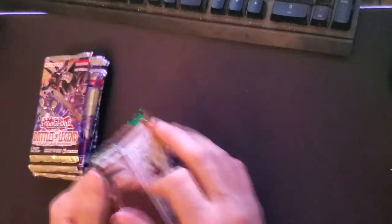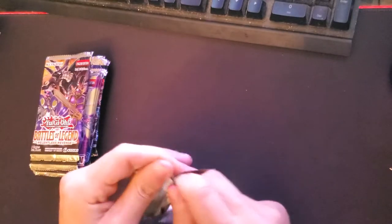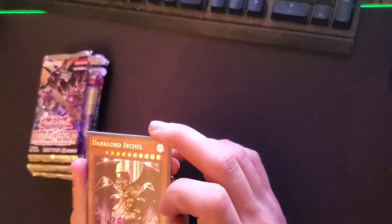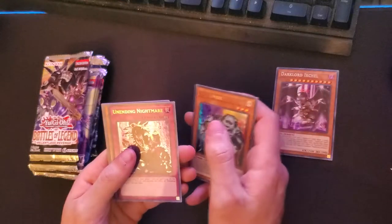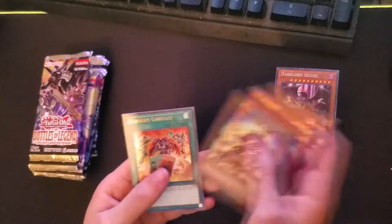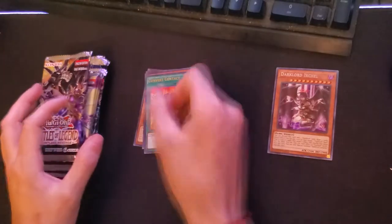We're back and they're all open. Starting off with Battles of Legend: Relentless Revenge. We can get Cyber Emergency and Number 75 out of there — nice. Dark Lord Ignil, that's a three dollar card. Undying Nightmare. Kaiku the Union Star and Covert Contract — that's our first pull.